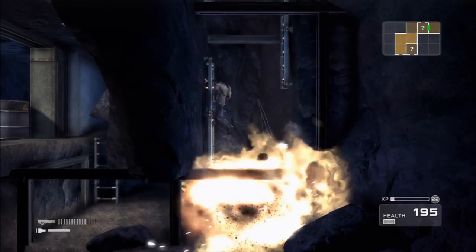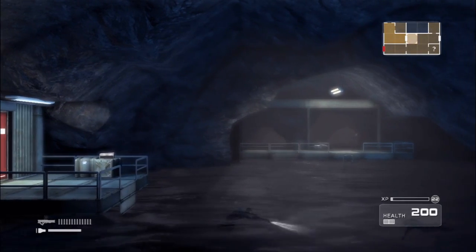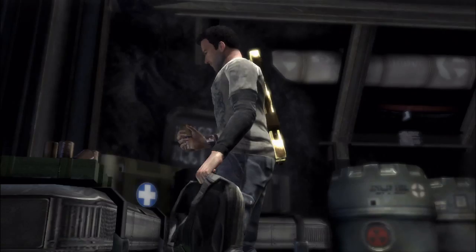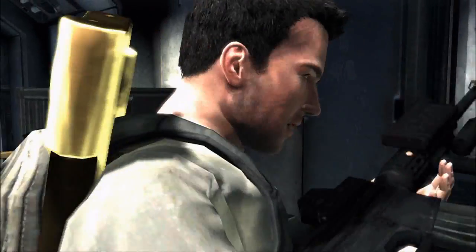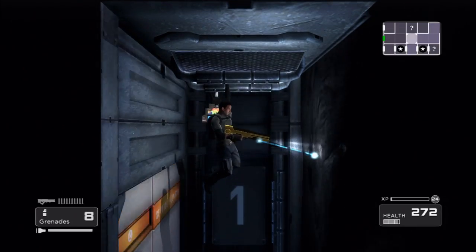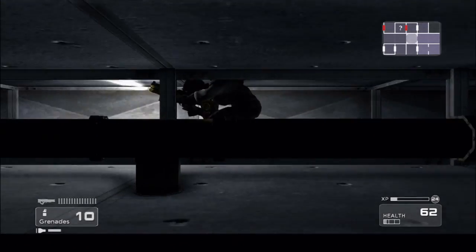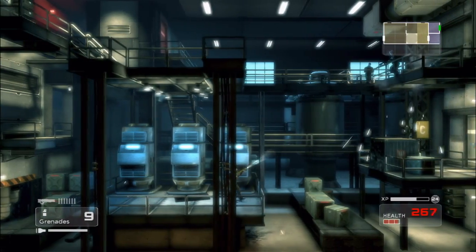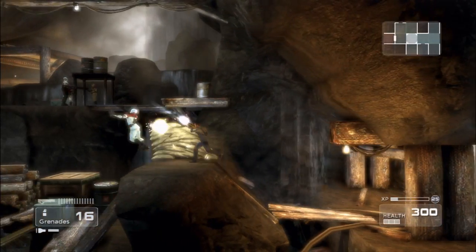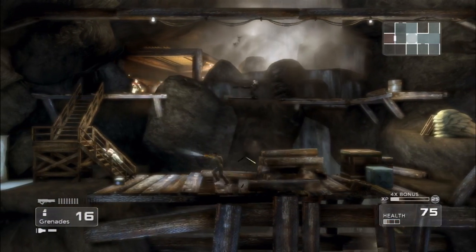Starting out with only a flashlight, Jason must search through the expansive underground facility for weapon caches and equipment to arm himself. Though you're initially restricted to a small section of the restoration base, each new ability you obtain expands this area, which in turn lets you find more power-ups and so on, thus constantly rewarding your efforts. Retracing your steps and backtracking is a necessary part of your adventure, and though it's generally just a minor inconvenience to get from one location to another, Shadow Complex could have benefited from an easier means of transportation from one area to the next.